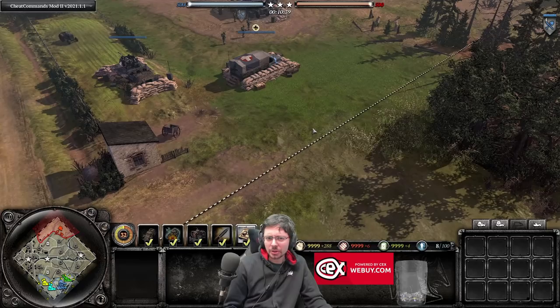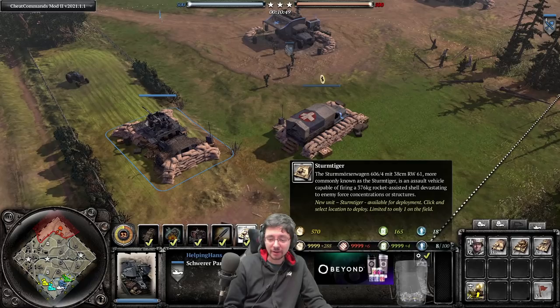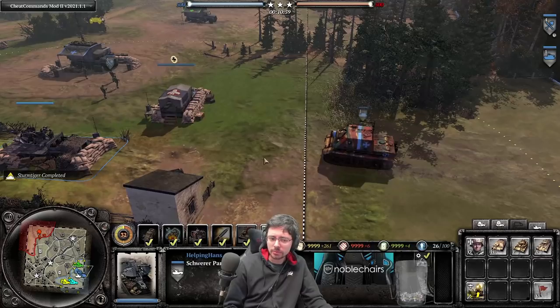But first let's get into the basics. So how do we get a Sturmtiger on the field in the first place? You need your battle group headquarters or your mechanized setup, then get your Schwerer upgraded, and that allows you to call in the Sturmtiger for 570 manpower and 165 fuel. Once you click on the icon and left-click where you want the vehicle to come in, you can see the Sturmtiger arriving onto the battlefield.